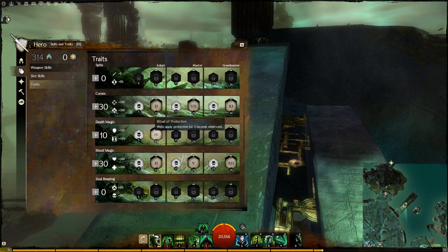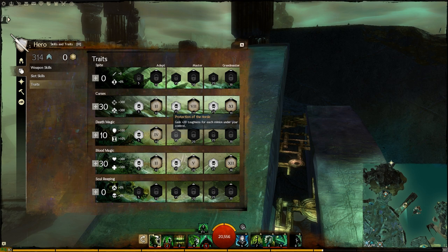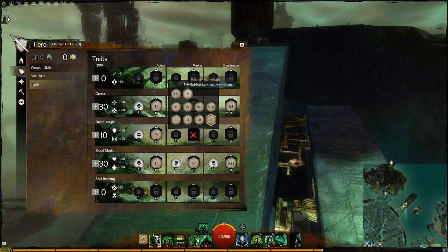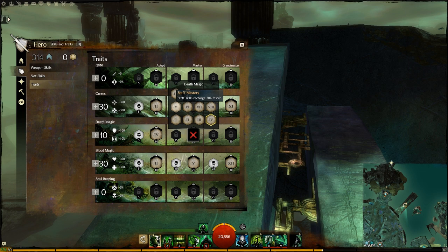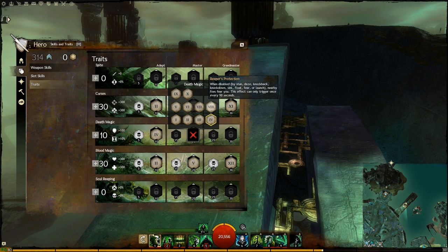Damage comes from one trait line and gear — no need to tamper with the damage. It's far more flexible in the support area. Sometimes you don't need AoE and can switch that for an extra well. Each time you cast a well, you have 3 seconds of Protection — not only for you, but also your team. We have gain 20 Toughness for each minion under your control, but we only have 1 minion, so we'll start losing useful minor traits if we go further.